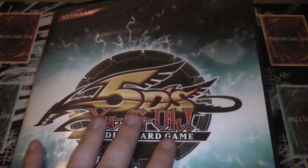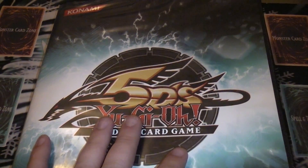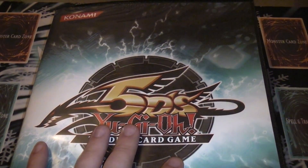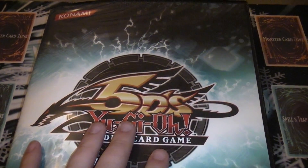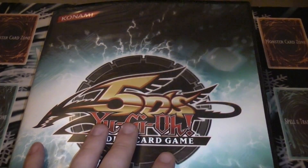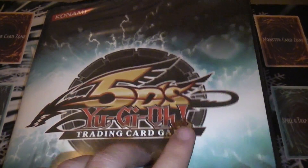I'll sell the entire binder including the binder itself for 200 bucks. There's over 360 cards in here — a few piled behind other cards — so keep that in mind. You're getting like 160 dollars plus in cards for free.